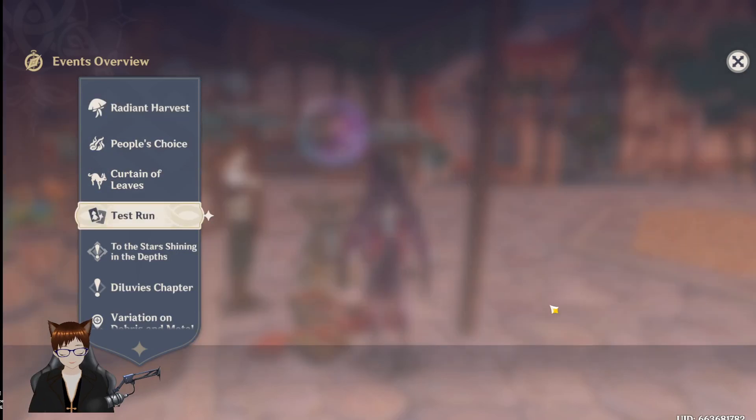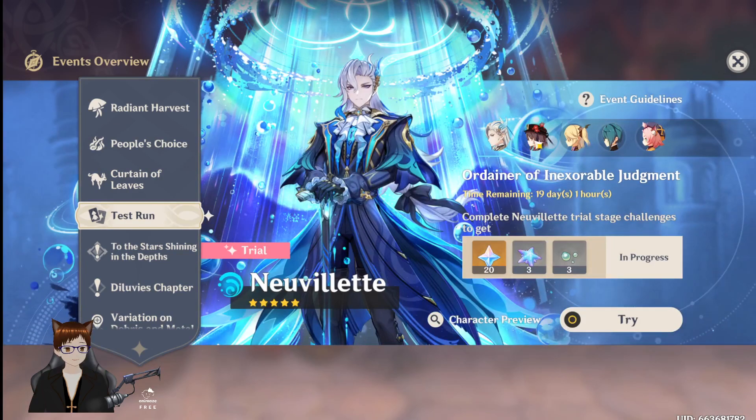We are going to be doing five test runs, and after that I'm actually going to be building a little bit of pity towards the next character, which I think will be in the second set of banners. It depends on how well these playtests actually go. So our first playtest is our Fontaine character, Mr. Nouvellet, and he is a hydro catalyst user.